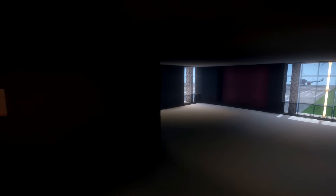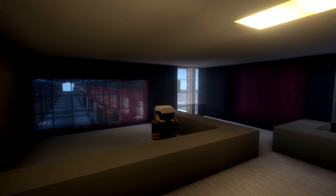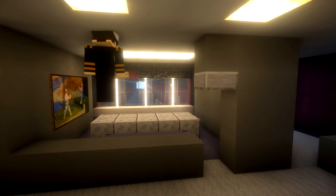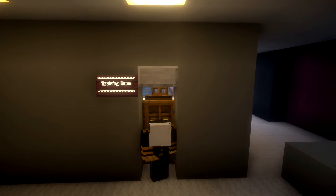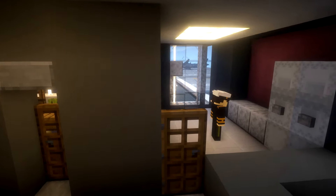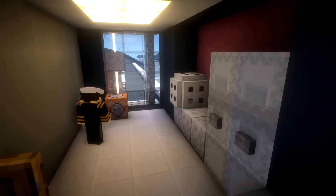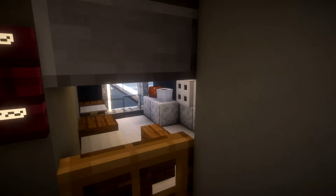Moving on to the first floor, we're putting in a training room that overlooks the warehouse, which can be used by both warehouse workers and general staff. I wanted to make sure there are enough rooms for everybody in this building. There's a small kitchen on the side, and this design continues all the way up — except the top floor, which has a slightly different design.